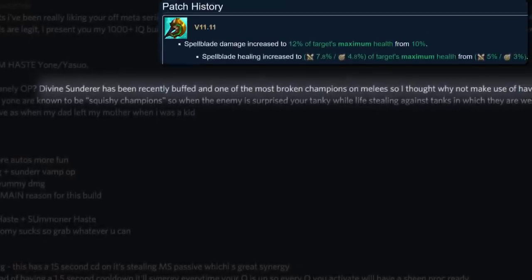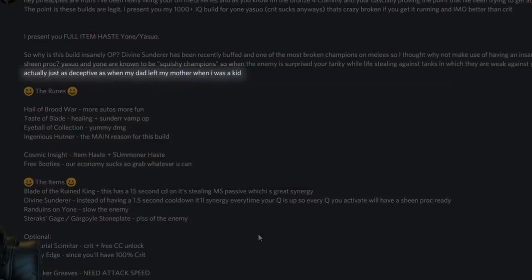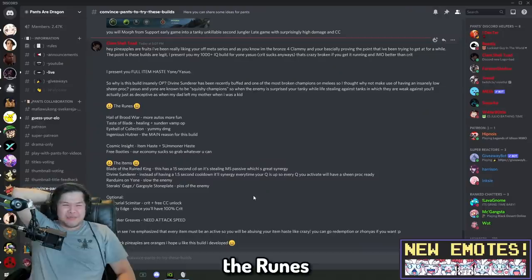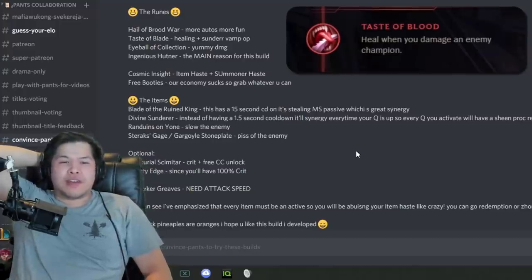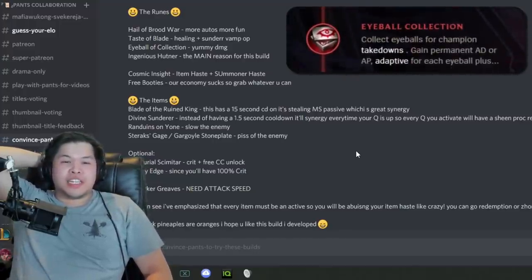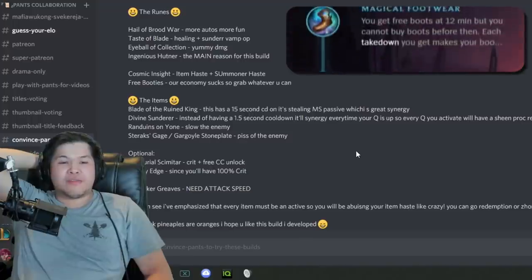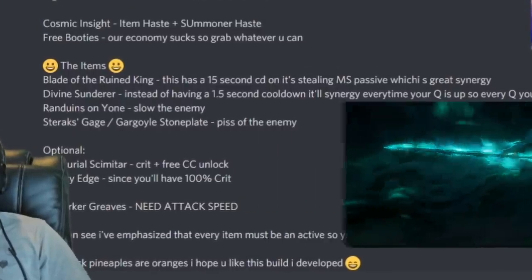So why is this build insanely OP? Divine Sunderer has been recently buffed and is one of the most broken items on melees, so I thought why not make use of having an insanely low Sheen proc? Yone and Yasuo are known to be squishy champions, so when the enemy is surprised you're tanking with lifesteal against tanks. The runes: Hail of Blades — more autos, more fun. Taste of Blood — healing. Electrocute... Blade of the Ruined King has a five-second cooldown on its stealing passive.